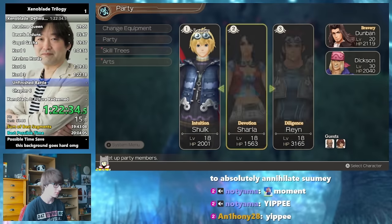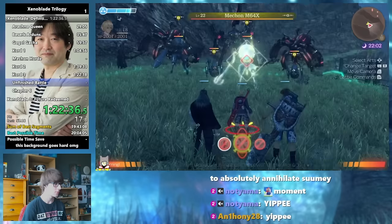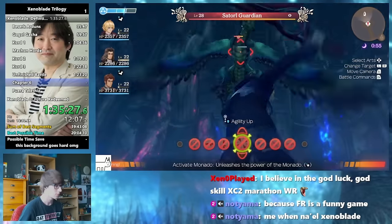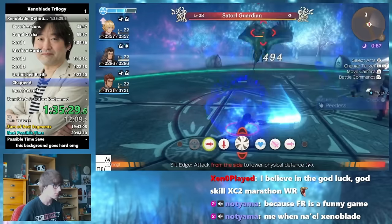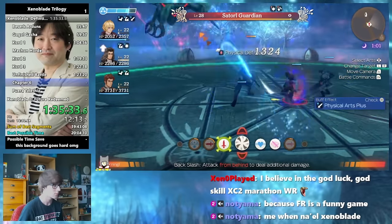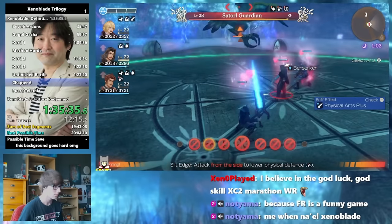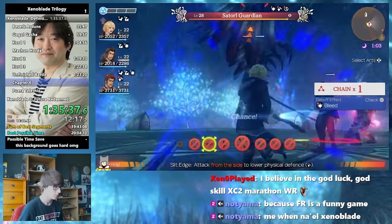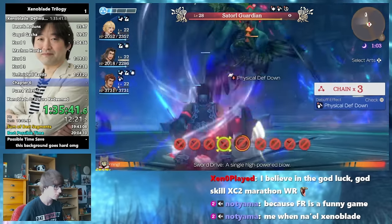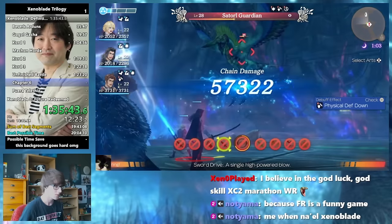Once we've gotten past this, we add Dunban to the party, and from here our squad is pretty much complete, with Shulk, Dunban and Reyn all giving a ton of damage. A lot of the fight strategies involve hitting our positional arts to fill the party meter, lowering some physical defence with Slot Edge, and then going into a chain attack — Slot Edge again, Wardley Slash, and then Sword Drive — to hopefully get a very substantial chunk out of their health bar.